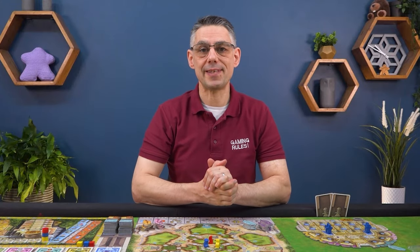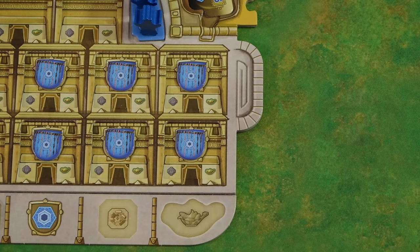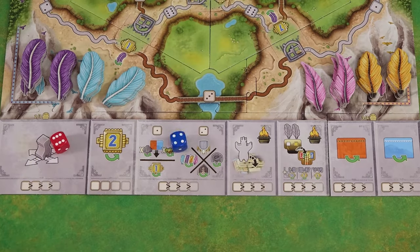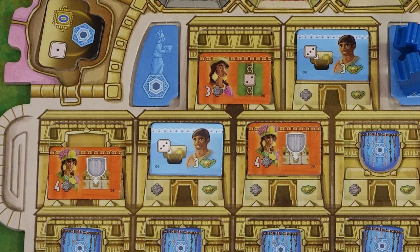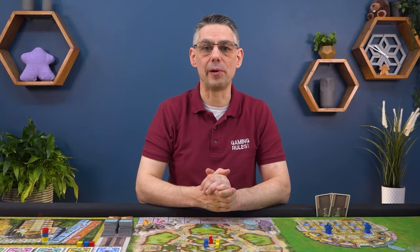Kuzco is played over six rounds with each round consisting of three phases. In phase one each player rolls their three dice, then in player order players take turns to place their dice on the various action spaces and perform the associated action. In phase two players may use one study ability and one farming ability from their board. In phase three you resolve the Kuzco board starting with the university, then the temple, followed by the market and then the palace. After six rounds you perform final scoring and the player with the most points wins the game.